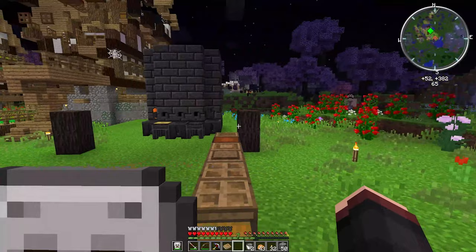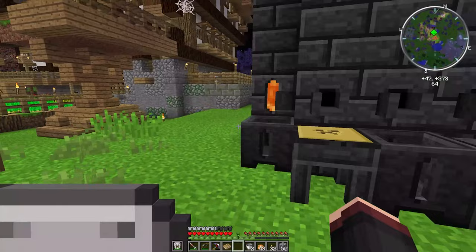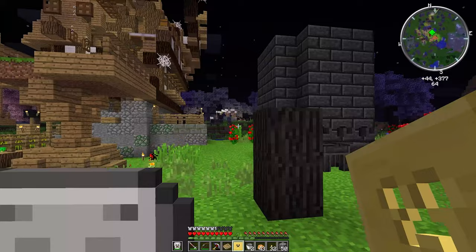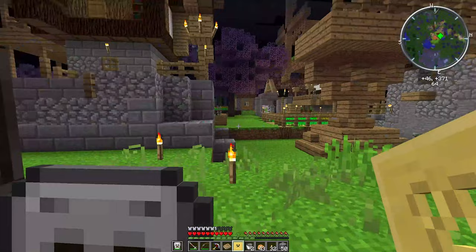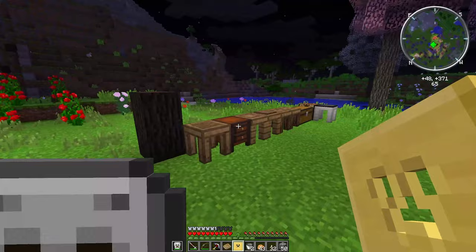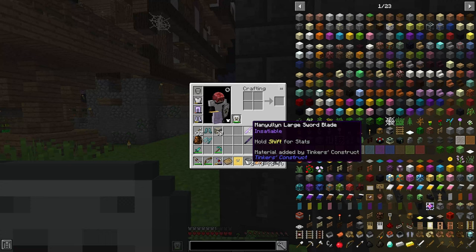We're making a cleaver — a mandolin cleaver — but we're finding different materials for the different parts, because each part has its own perk. My perks have some unique attributes that I want in my sword, and because some of them can only be found in the Nether, Dividing is there getting them. He also has materials he needs from the Nether, so while he's there I've already cast some parts — the mandolin large sword blade and the obsidian tough tool rod.